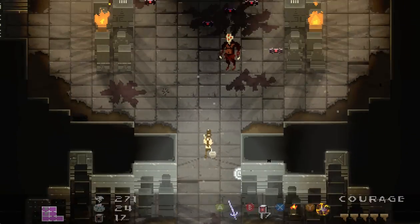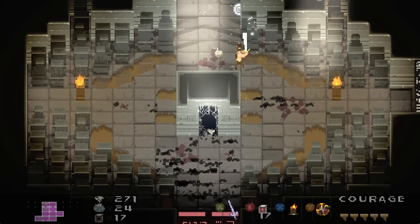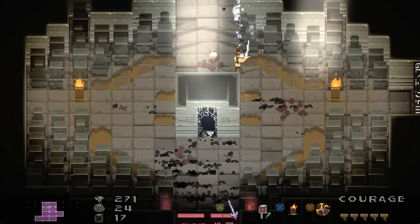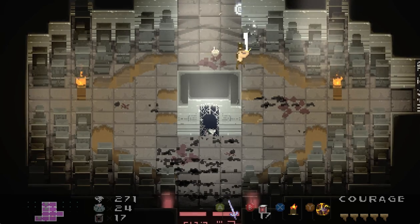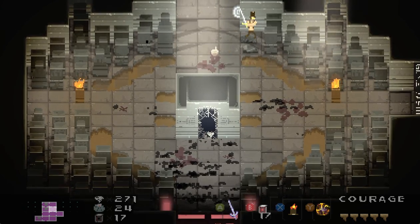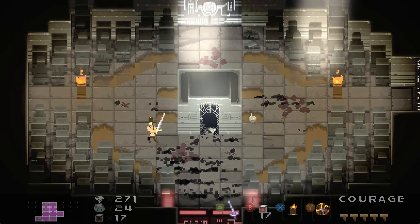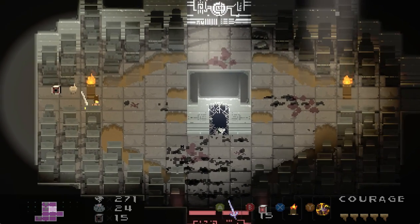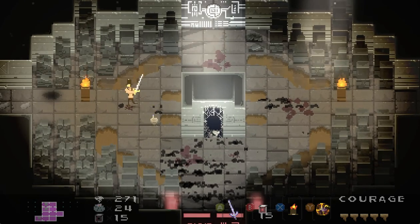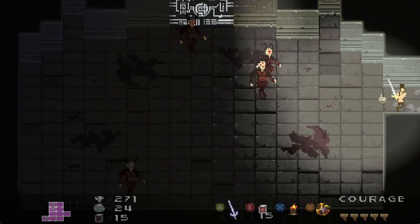One other significant thing in the new version: you can destroy pillars. See how I'm hurting this pillar — eventually if I hit it enough it will turn into nothing and I can walk on top of it. Bombs will hurt them a lot. Oh, that just happened to reveal a secret right there — forgot about that.